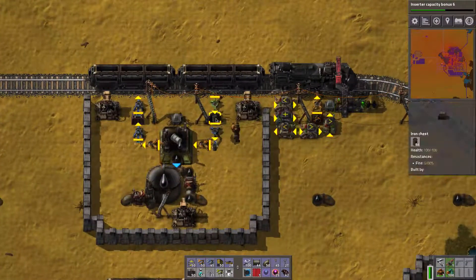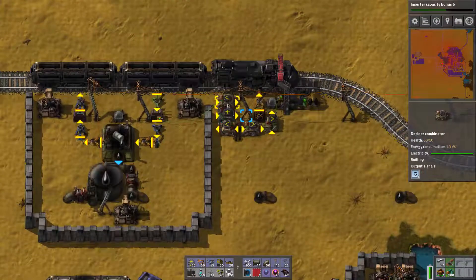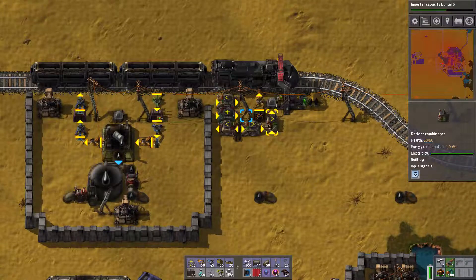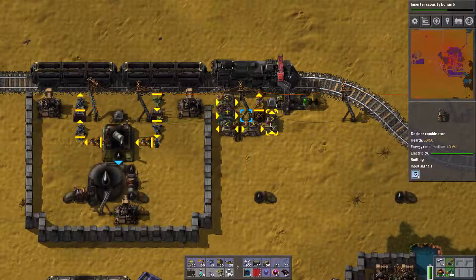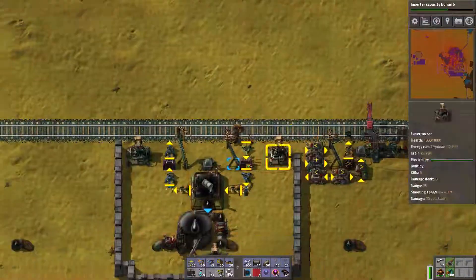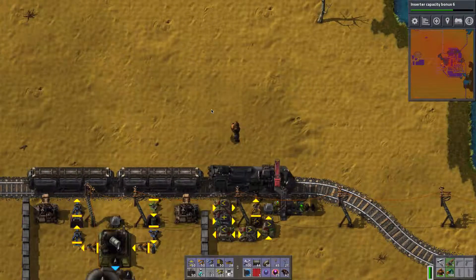Let's see if we empty this chest. We're at about 300. Let's empty this chest. You can see this one now outputs signal G. This one is counting up and this one has an input signal of G1 — it'll reach 1000 any second. We have two, and it sent the GO to the train. The train is heading out to grab some new oil. Let's put that back, and here the next train is going to come into the station.